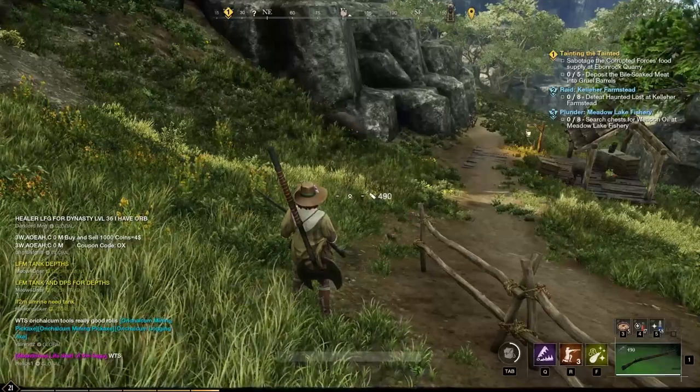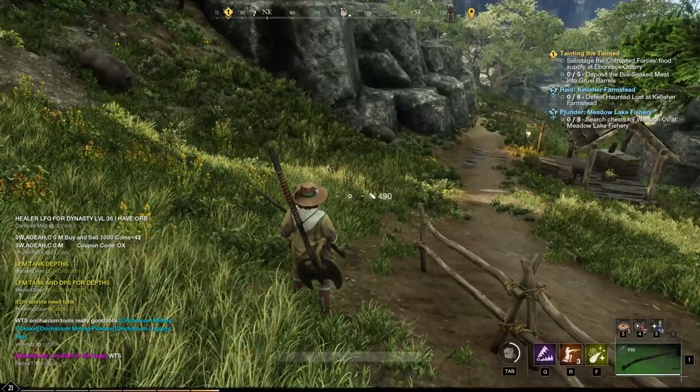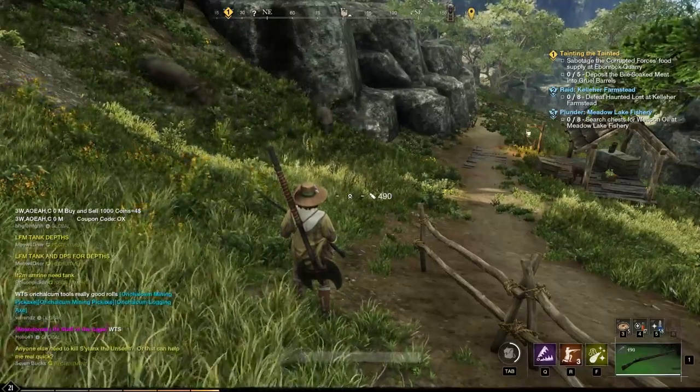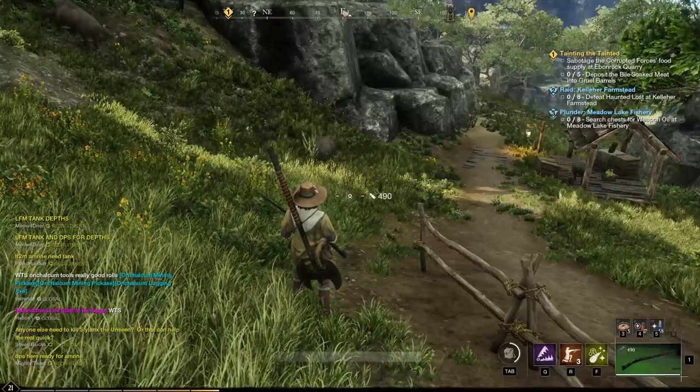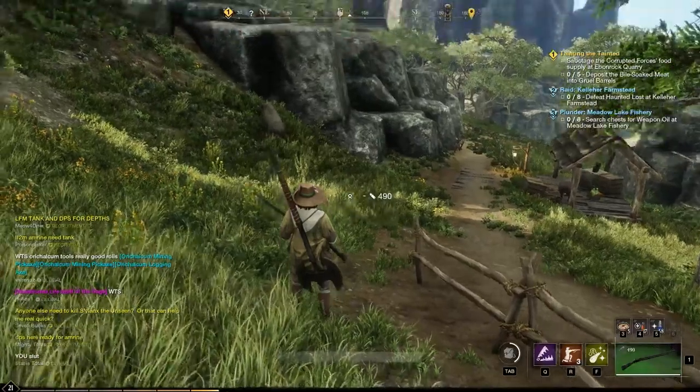A lot of newer players don't realize that if you attack something from the back, you get a 30% damage modifier. So you hit like a truck. Every weapon can do this, but I'm going to show you one of my favorite combinations: the musket slash axe.